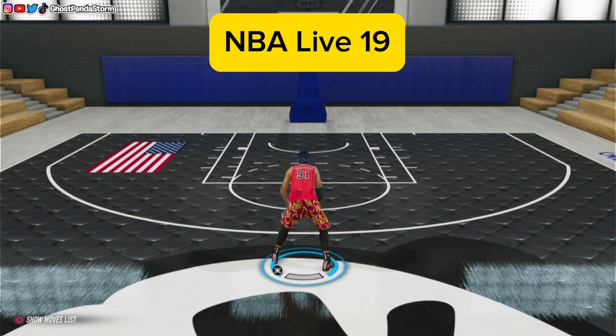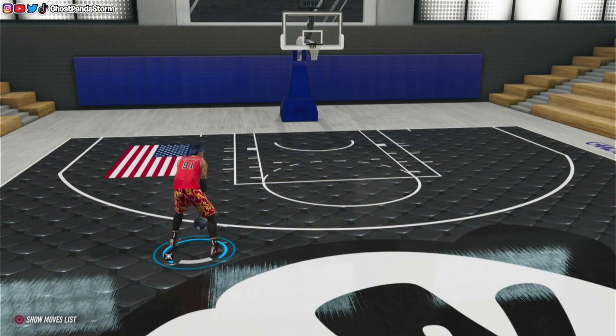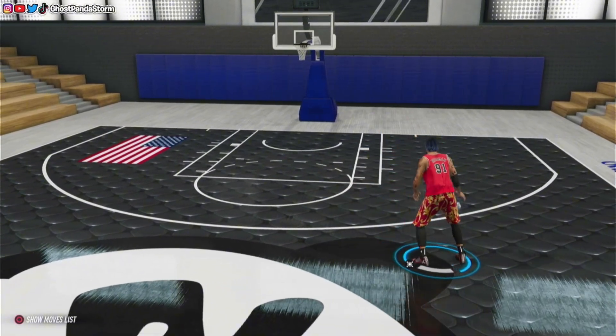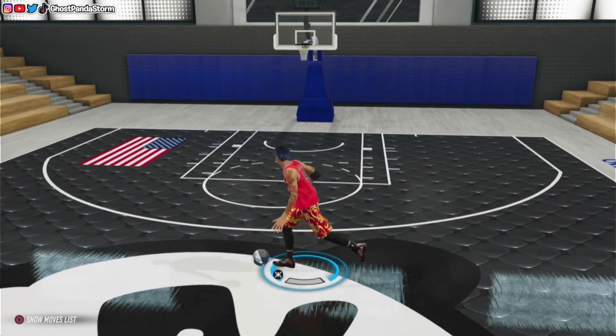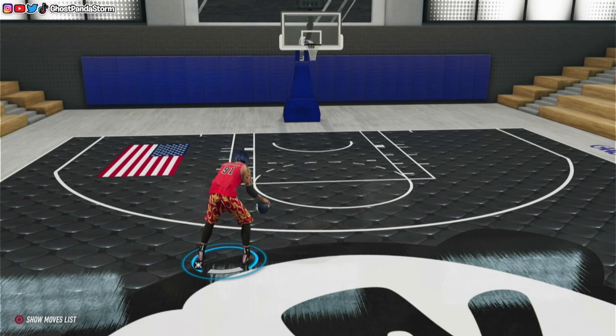Now let's talk about NBA Live 19. There are a few things to keep in mind when it comes to shooting in NBA Live 19 versus NBA 2K24. The first thing is that in NBA 2K24 and 2K23, you can only hit your shots if you get the green release — the excellent release. In NBA Live 19, you don't have to get the excellent release to knock down your jumpers. Let's try to get one without getting the green here — and there you go. So you can knock down some shots even if you don't get the green release in NBA Live 19. That is one major difference in gameplay between Live 19 and 2K24.